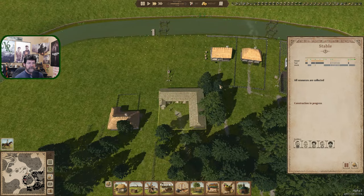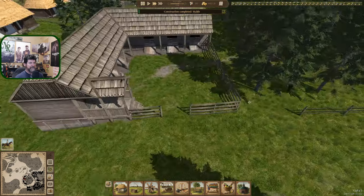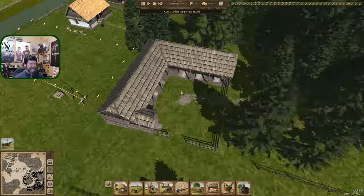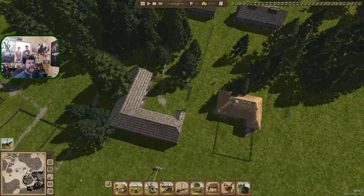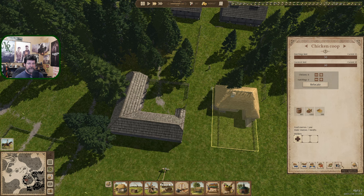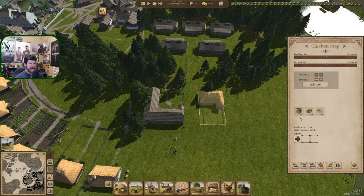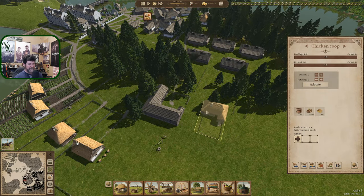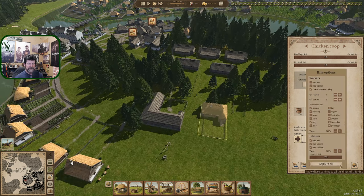There it is — stables. Got nothing to do with the horses right now, but I guess like the chickens let's just turn you on. Do we do you or do we wait? I just want to get everything loaded. I have a feeling that since this is so far away until everything is up and running, a lot of this is going to rot before it makes it back into the system. Let's just turn you off for now — one person, but let's turn you on one person.